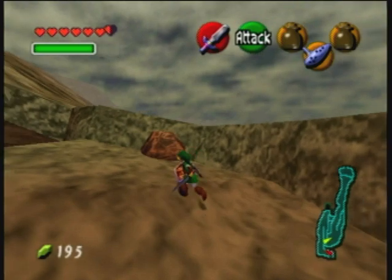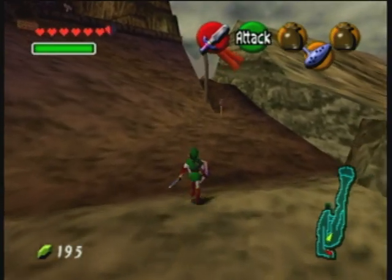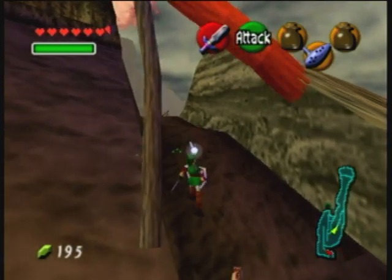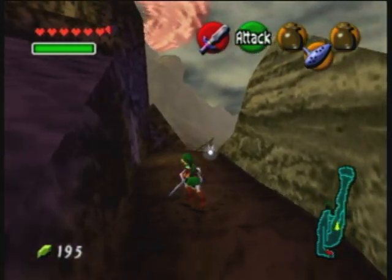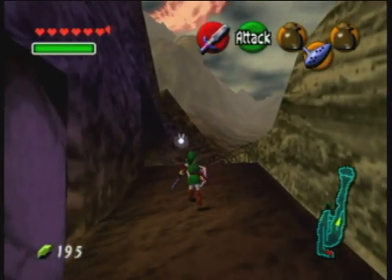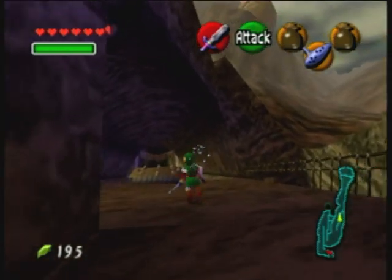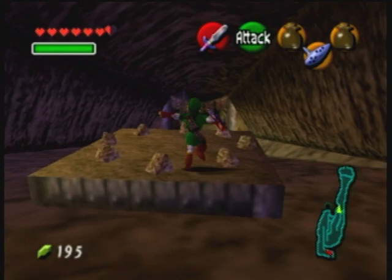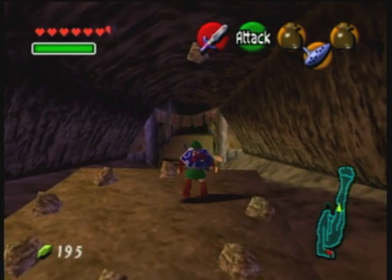So we're going to go to Goron City and see what's going on there. We're basically headed in the general direction of Death Mountain itself, so maybe there's a way to get there easier.